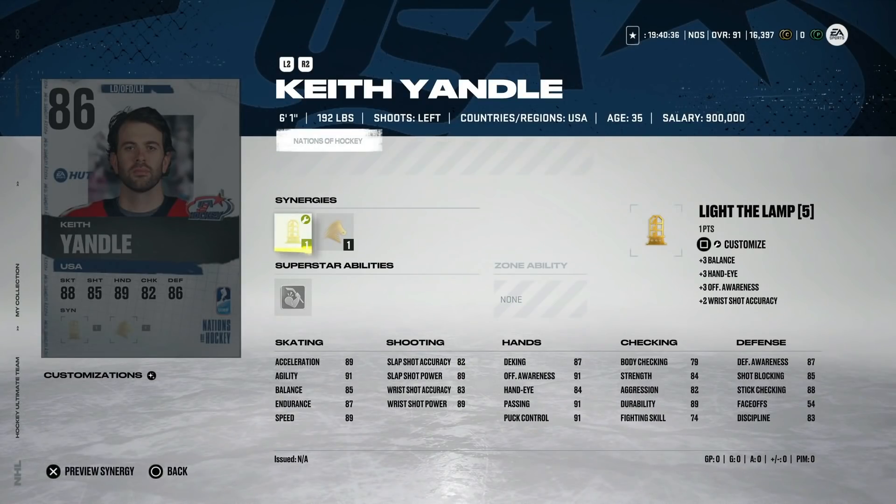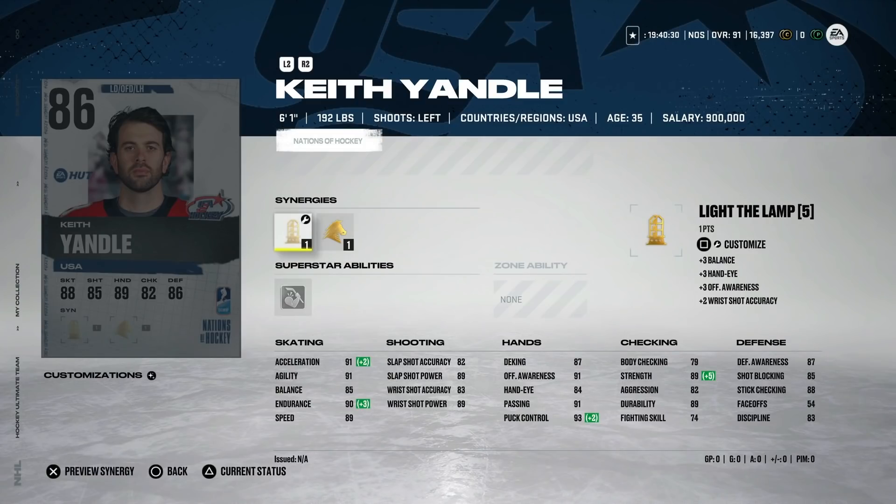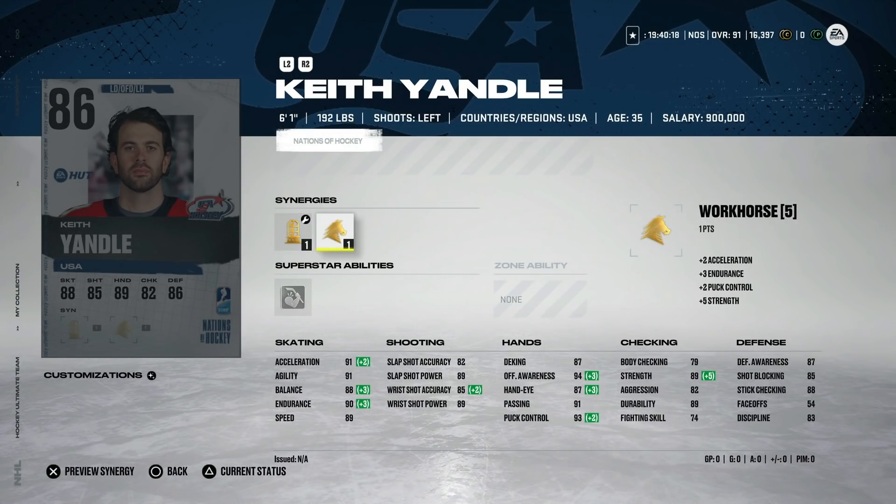As we always do, we're going to go over all of the current cards released in this set. This is a two-week event and we will get another set of master set players next Friday as well, for a total of ten. There are five absolute banger ones out right now, starting with six-foot-one Keith Yandel at 86 overall with Workhorse, Light the Lamp, and Bombarded.